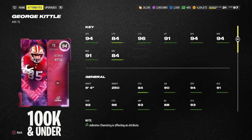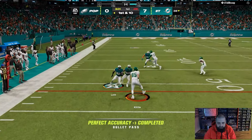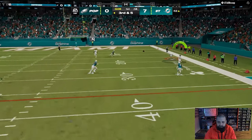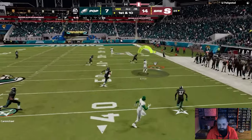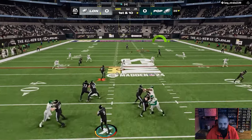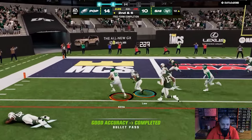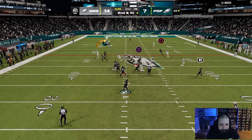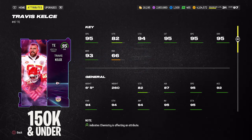The best option under 100,000 coins is George Kittle. This is a great card if you run the ball a lot or want a tight end who can run block. He's six foot four with 94 speed, 96 catch, 91 catching in traffic, 94 spec catch, 94 short route running, and 91 mid route running. The only ability really worthwhile — if you don't have a hot route master quarterback — is Tight End Apprentice for one AP. This card is currently going for about 85,000 coins.